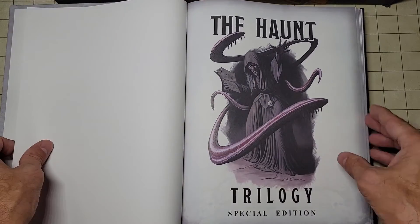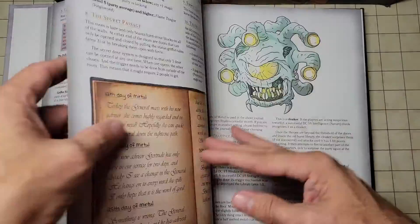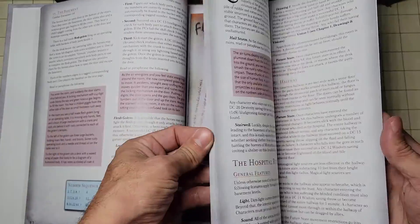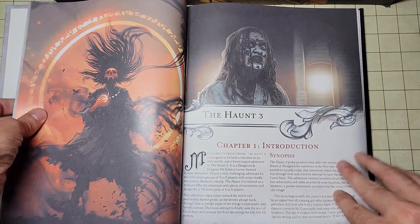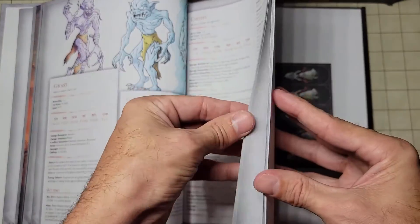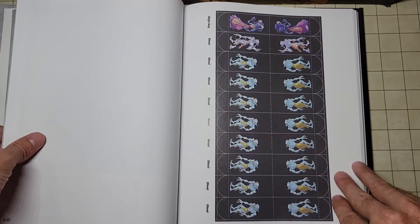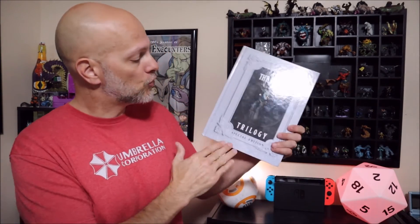Rather than picking up The Haunt Volume 1 separately for the flesh golem diagram, you can now pick up the special edition — The Haunt Trilogy — which has all three one-shot adventures wrapped up in one book. It's available as a PDF or hardback. The special edition includes all monster stat blocks, all maps, all appendixes, and if you get the PDF you can print and cut out miniatures for your game. It's a beautiful, well-put-together book with a fifth edition style spine.